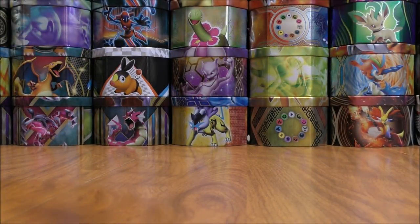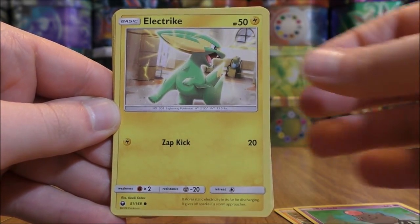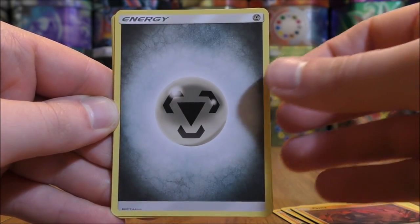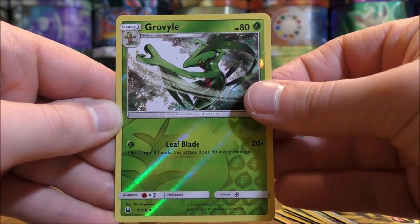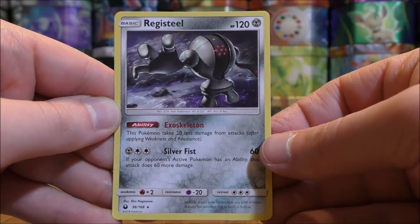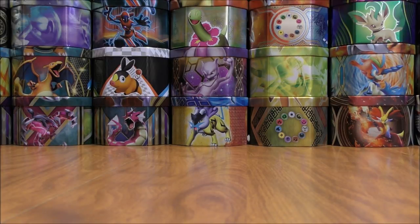Final pack here — pretty happy with the pulls in this video. I do have lots more Celestial Storm packs to open up. Metatite starts the final pack, Spoink, Electrike, Surskit, Onix, metal type energy, TV Reporter, Dunsparce, Last Chance Potion. Reverse hollow of a Grovyle, which is an uncommon. And the final card would be a Registeel. So I can summarize my pulls now — pretty solid overall, nothing spectacular however.